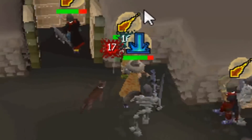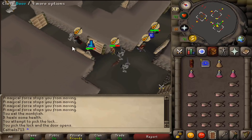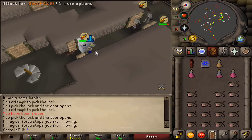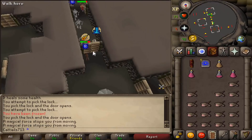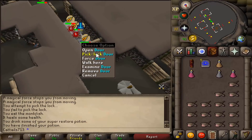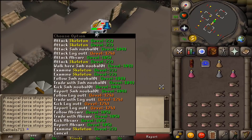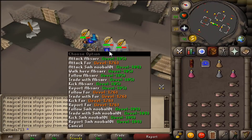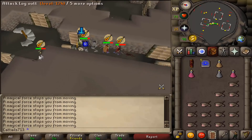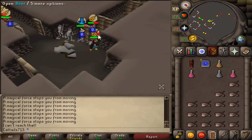I'm gonna go in quickly and open the door. He's going in with the AGS spec! I gotta open the door for everybody. He's playing it smart — he's freezing me so that way I don't get too far ahead. Oh no, I literally cannot die, I gotta open the door for everybody. He's barrage piling everybody — it's Absar and Shaking My Head.